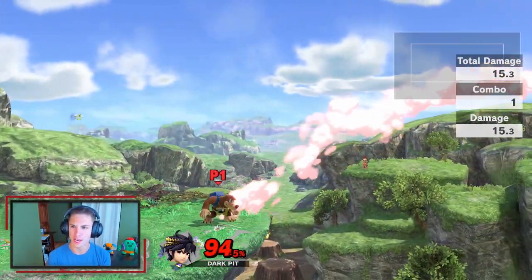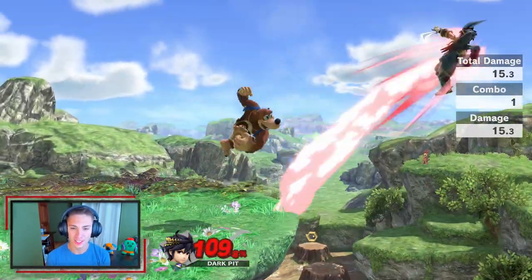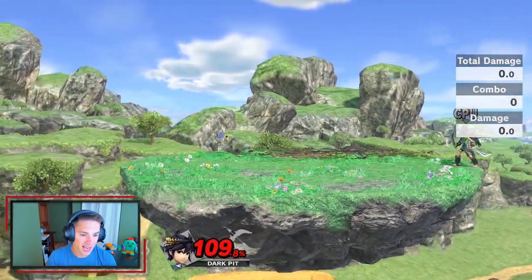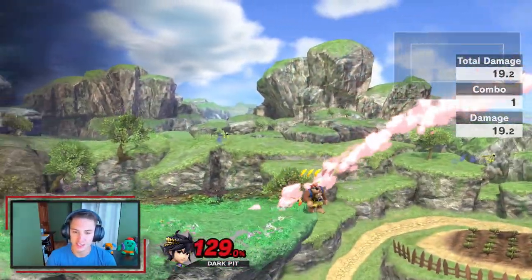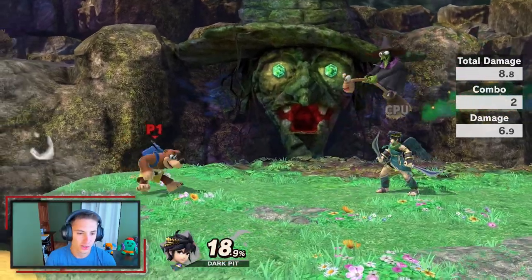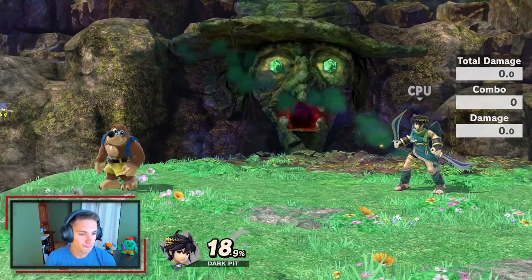That side air hits like a truck! I wish it would spike though, I don't think it does. His side B — look at that, it's actually like a feather attack, you can see the feathers on top. He only gets five of them per stock so you gotta use them wisely. You can use them to kill or to recover — he's very versatile.